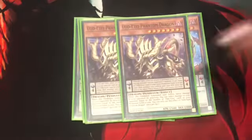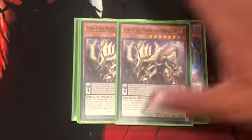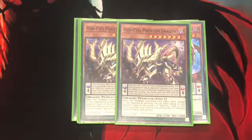Next up, two Phantom Dragon. When your monster battles an opponent's monster while it's going to the Pendulum zone, if you have an Odd-Eyes monster in your other Pendulum zone, you can make that monster you control gain 1200 attack. When this card is Pendulum Summoned and inflicts battle damage to your opponent, you can inflict 1200 points of damage for every Odd-Eyes monster in your Pendulum zone — so if you have two, you're more than likely going to burn them for 2400 damage.